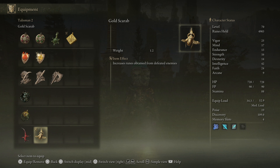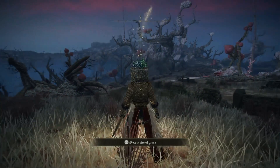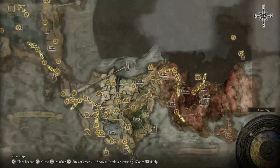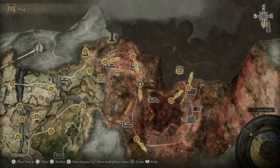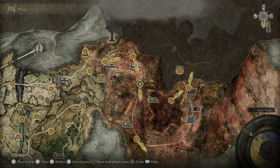So today we're going to show you guys exactly how to do this. First of all we're going to head on over to this location right here on the map. This is on the far right hand side just off Limgrave and you guys are going to be able to get there quite easily. Just follow the path all the way around from the top of Limgrave and it's going to take you over to this location right here.